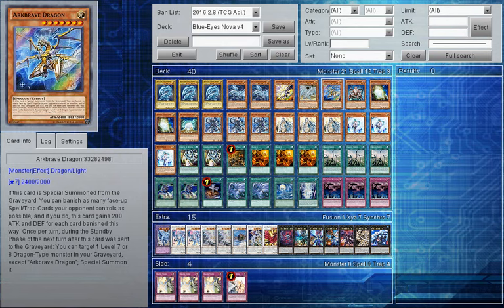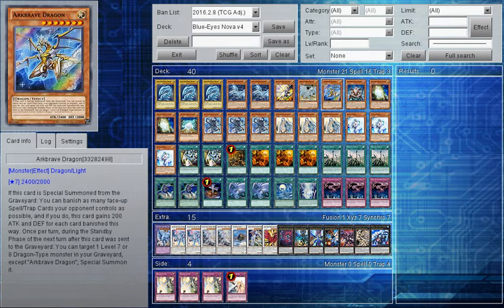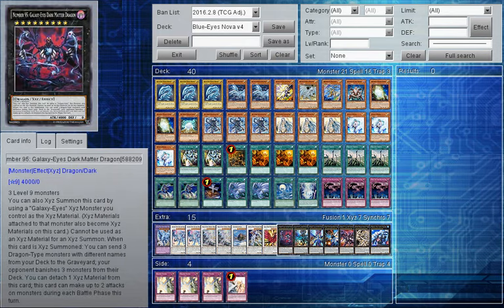Then we have Arc Brave Dragon, another card from the Felgrand structure deck, which is very overpowered. If it's special summoned from the graveyard, you can banish as many face-up Spell and Trap cards your opponent controls and it gains 200 attack for each card banished that way - very good against Pendulums because they need their scales and they'd rather have them destroyed than banished. Also, when it's sent to the graveyard, you can target a Level 7 or 8 Dragon type in your graveyard and during your next standby phase special summon it - great to get out Felgrand or White Spirit depending on what you need. It's also a great card to send with Dark Matter.